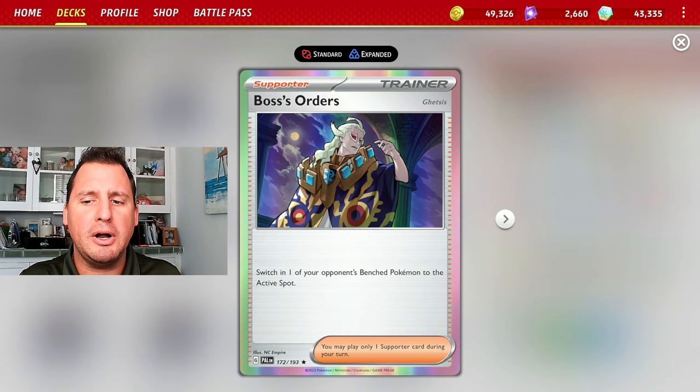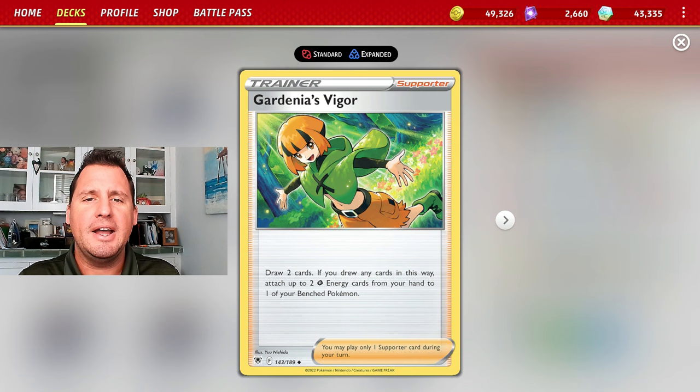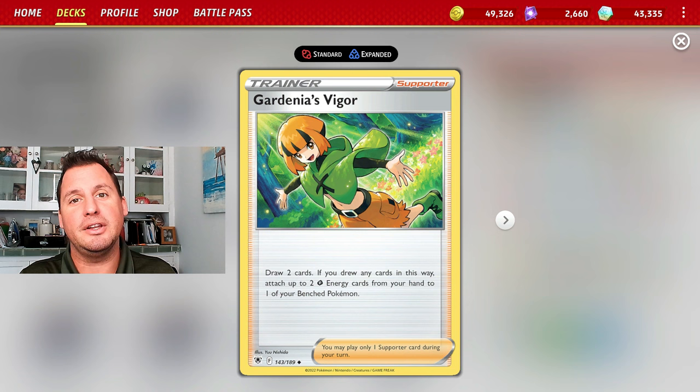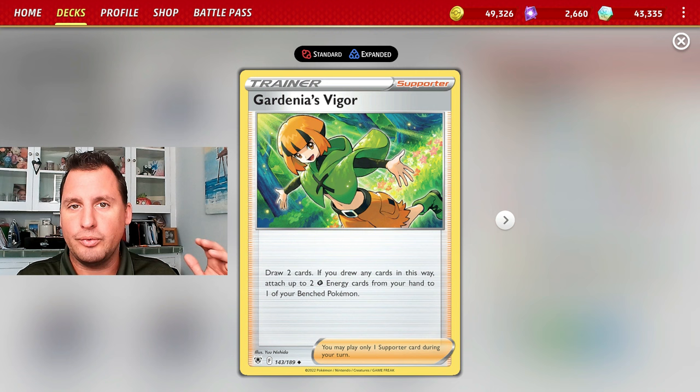The supporters are two Boss and the most important one is Gardenia's Vigor: you draw two cards and put two Grass energy anywhere you want on your bench. We have to play this because if Galasspod keeps discarding energy, you could never get a second one set up. Gardenia's Vigor fixes that — you can put two Grass on the other Galasspod while still attaching for turn to the one that's ready to attack, so when one gets knocked out you've got another one ready to go.